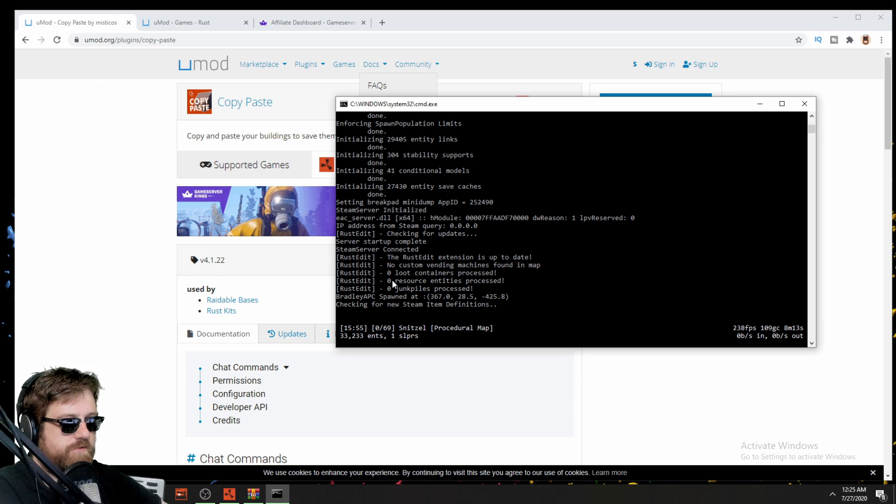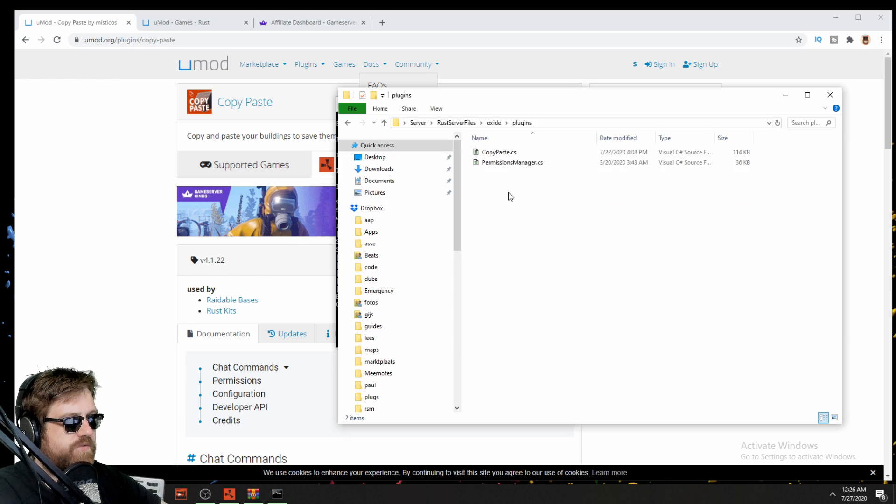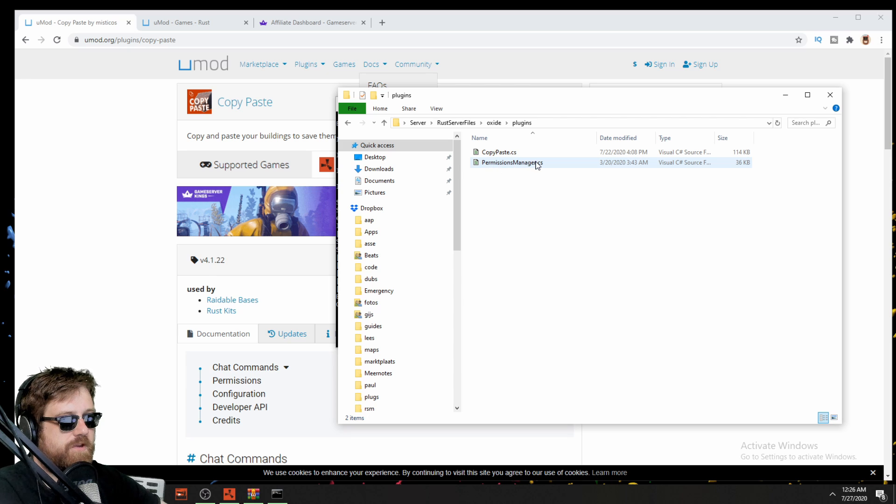So I got my server running, I have Umod running. You can see here the RustEdit extension is also running. In my Oxide folder plugins I have the copy paste plugin and the permissions manager. The permissions manager download link will be in the video description since it's not on Umod anymore.